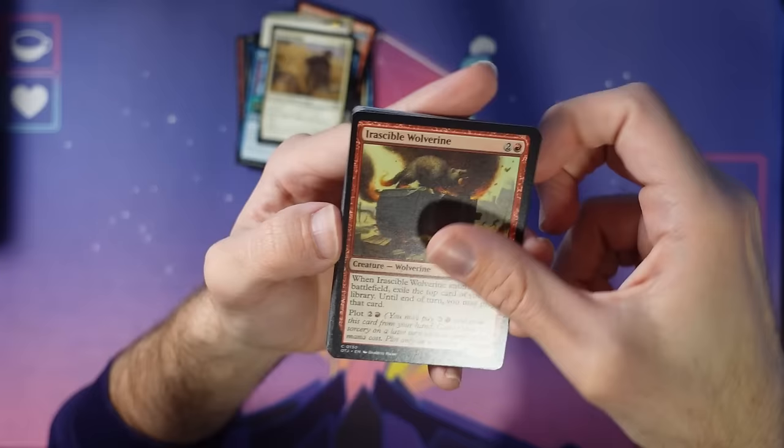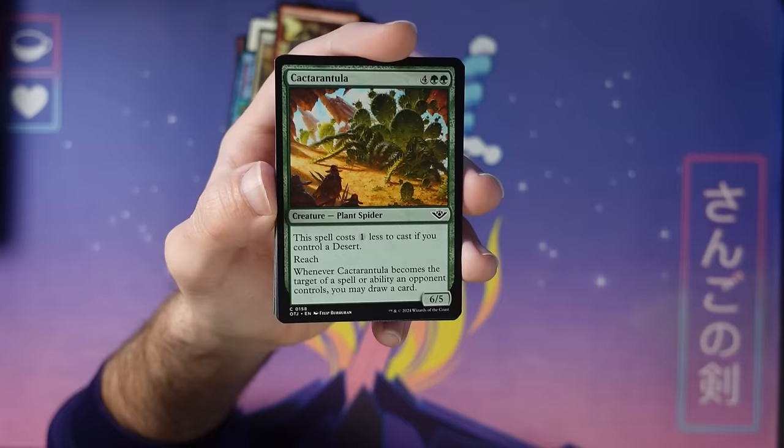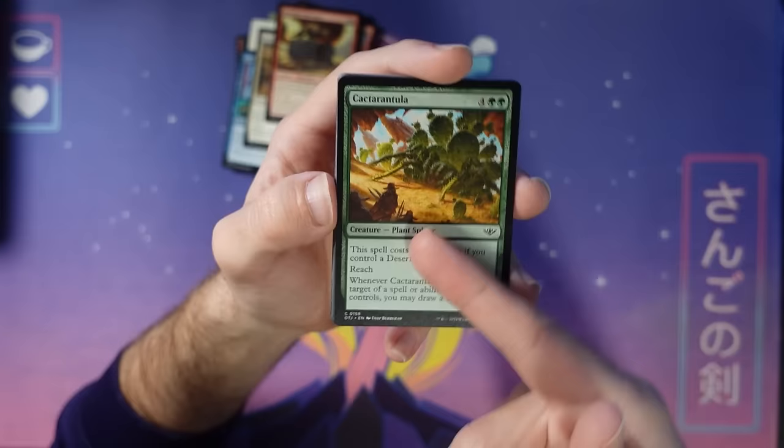The Cactarantula — this is pretty big. It comes down on turn five if you do have a desert as a six-five reach, and if your opponent kills it you draw a card. This is a very strong green common in the set, do not sleep on this. The reach is nice, but mostly the five-mana six-five that replaces itself if they kill it is quite good. It's pretty easy to have one desert in play — there's a cycle of ten tapped duals that deal one damage, so Cactarantula is good with those.